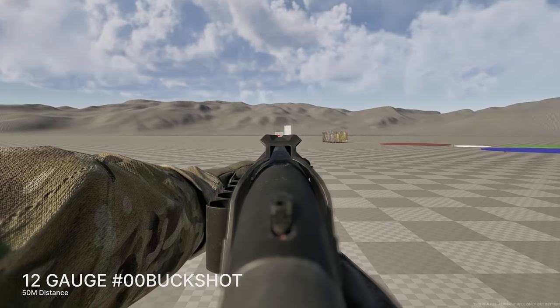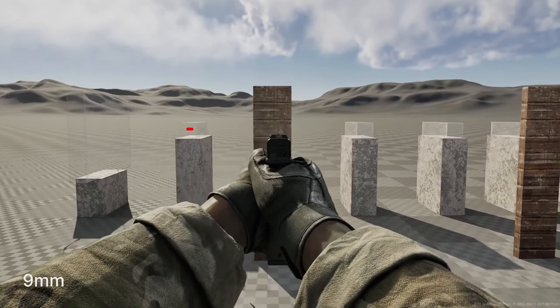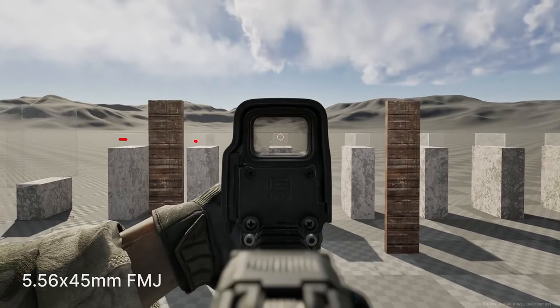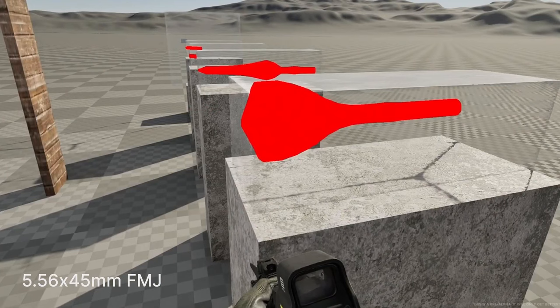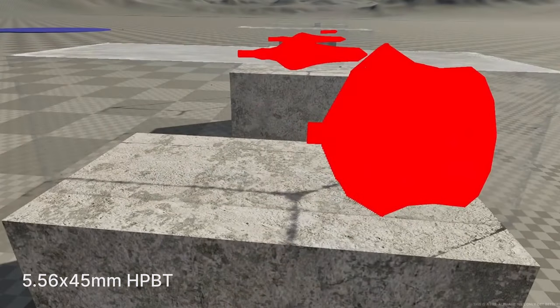You guys have been watching some of the examples in the background of how this affects the body of the soldier within the game, calculating both temporary and permanent cavities in the soft tissues and their impacts. You'll notice, for example, with the full metal jacket rounds, once the round penetrates this wood, it starts to mushroom out a little bit more, similar to a hollow point round. And the hollow point round at the end here just absolutely decimates that gel.